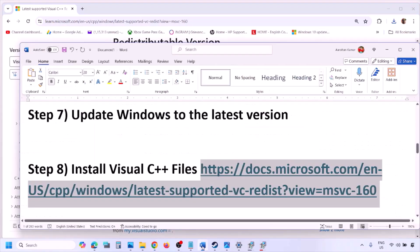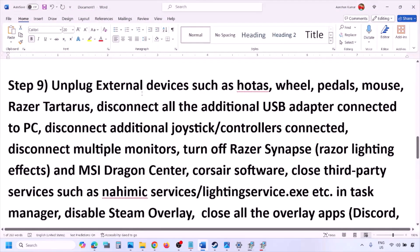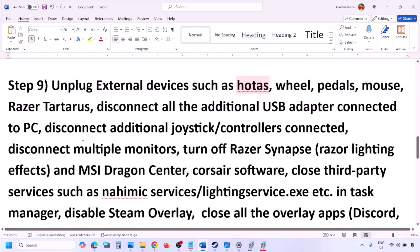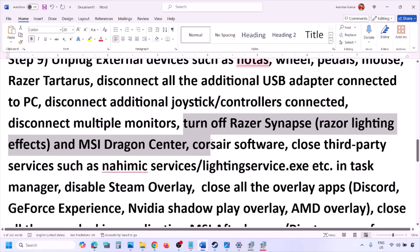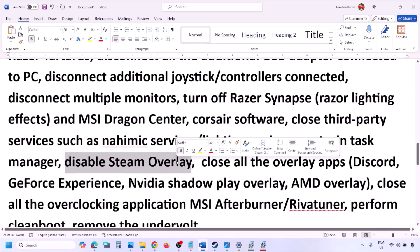The next step is to unplug all external devices you are not using. If you have HOTAS, a wheel, pedals, USB adapters, or dongles connected, disconnect them. Also disconnect any additional controllers, and if you have multiple monitors try launching the game on a single monitor. Close any third-party services or applications that are running.